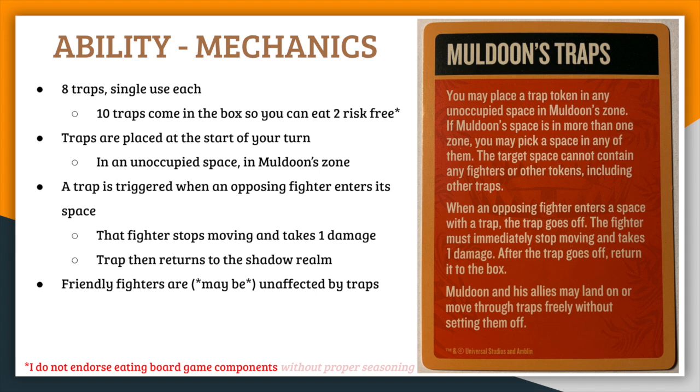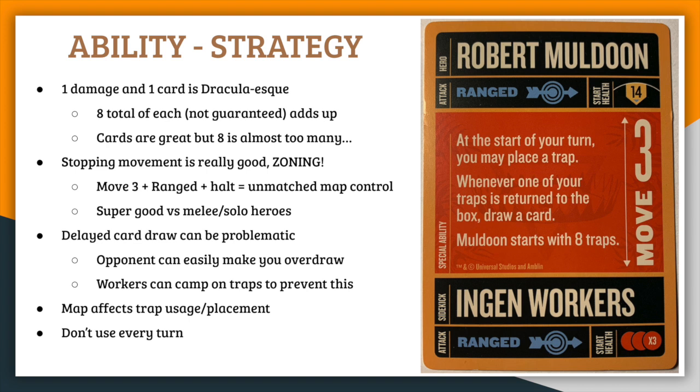Muldoon and his allies may land on or move through traps freely without setting them off, including friendly fighters in team play. You could technically set off your own traps, but why would you? Maybe for card draw, but I don't think that's something you should really factor into your game plan. One key thing about trap mechanics that your actual ability card adds is: whenever one of your traps is returned to the box, draw a card. This means your traps actually do three things: deal damage, draw cards, and stop enemy movement.